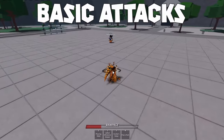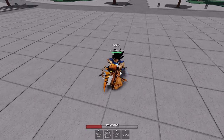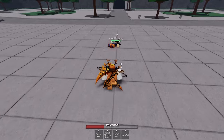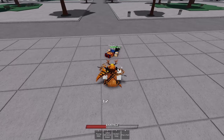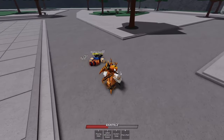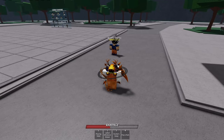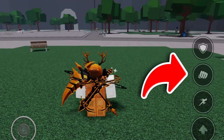So the first thing we'll cover is basic attacks. On strongest battlegrounds, there are 3 types of attacks, and we'll cover the 3 of them here. This is the regular attack combo, and the most basic combo in the game. To do this, all you need to do is hold the mouse button when facing a nearby enemy. This combo will hit up to 4 attacks, and all you need to do is hold down the mouse button. For mobile users, all you do is hold the punch button until you hit the same 4 attacks.